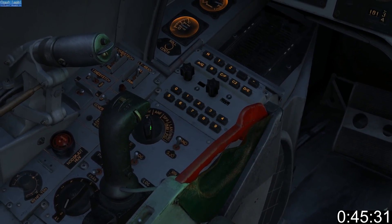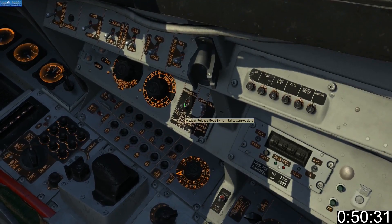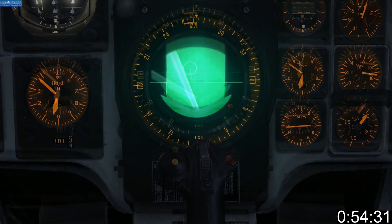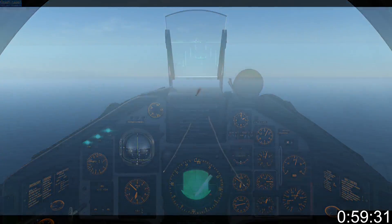When you're heading towards the target waypoint, set the master mode to ANF. Set weapons mode to attack. Set release mode to series or impulse, and set group or single. Use T0 and T1 to correct the radar position. Open the trigger safety. When the range bar in the center of the HUD is between the two pillars, you may fire.